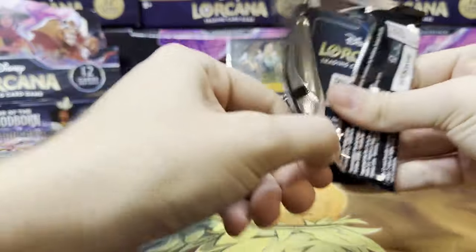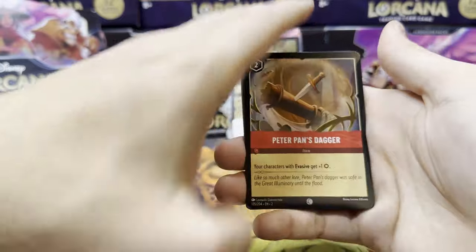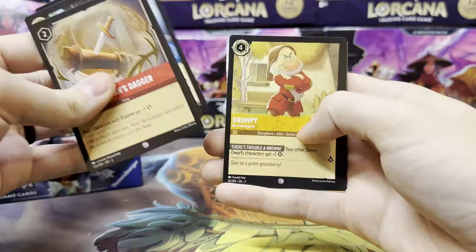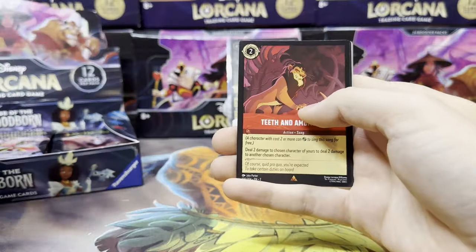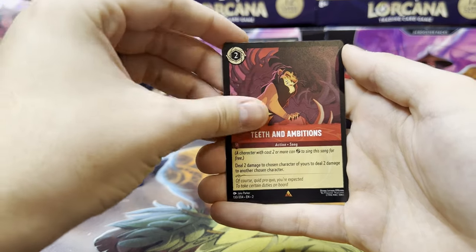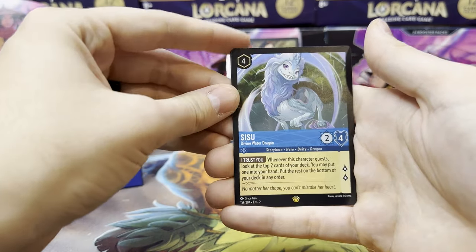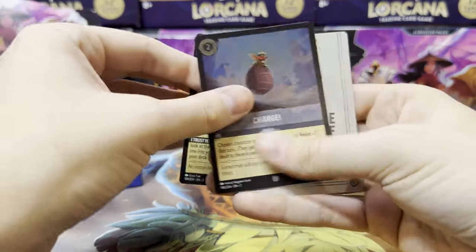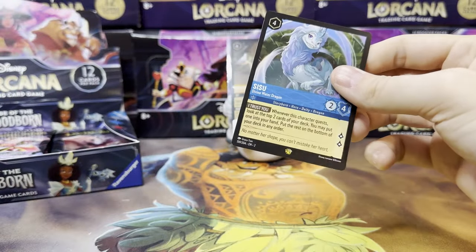So far it does seem like this was a bit of a cleaner release. I don't know if it's because there's more product available or if people just know what to expect. Teeth and Ambitions is our first rare, and there we go — already our second Legendary with Sisu. And a foil Charge, just a common. Let's sleeve up Sisu.